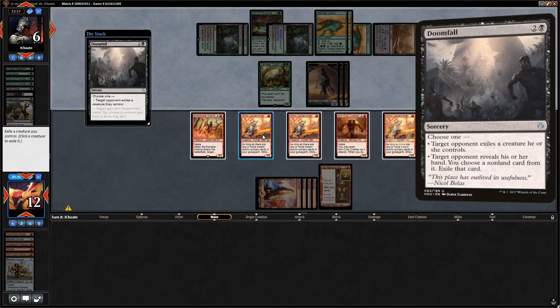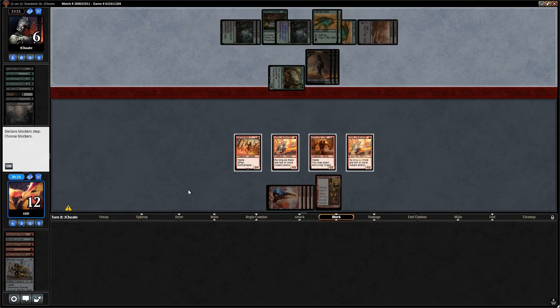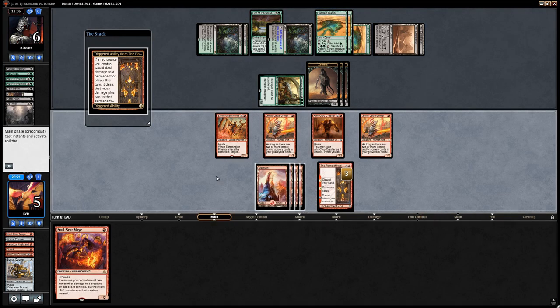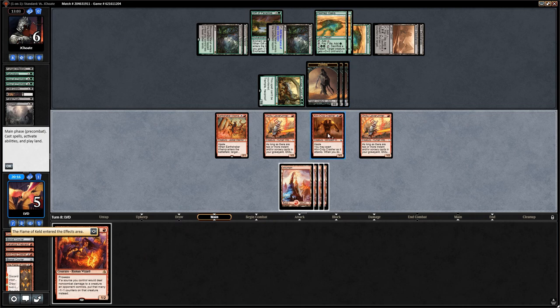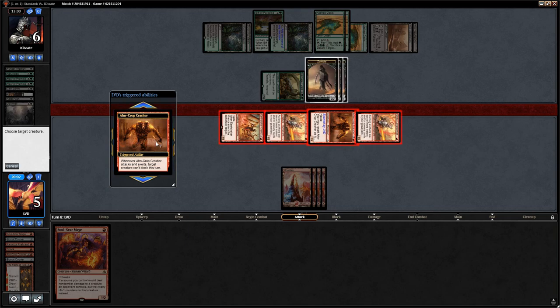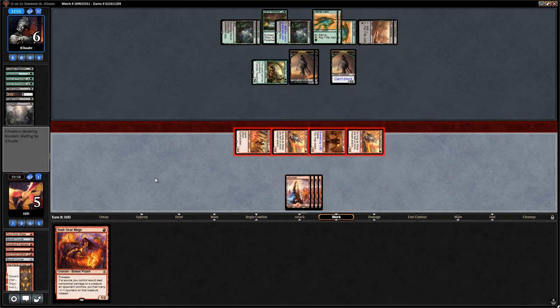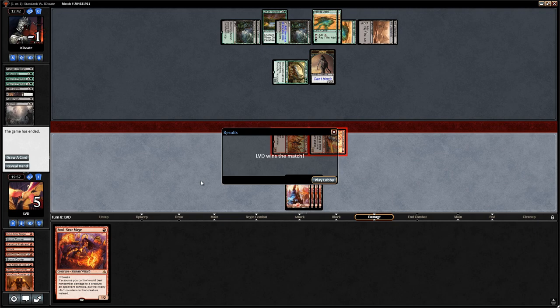Doomfall forces us to sacrifice a Lava Runner. Carnage Tyrant gets in — we take it and hope for the best. We draw Soulscar Mage: we exert both Crashers, opponent has two blockers who block-block, we still take six. That should still be lethal unless we're missing something — let's get in there. The opponent's misplay on the Fatal Push might have cost them, or they could have kept Carnage Tyrant back to outlast the Flame of Keld. Flame of Keld gets the job done.